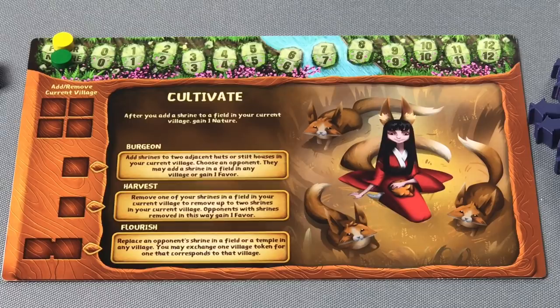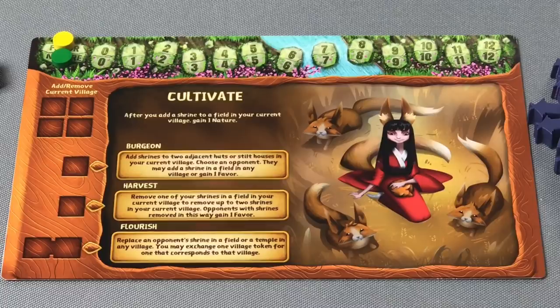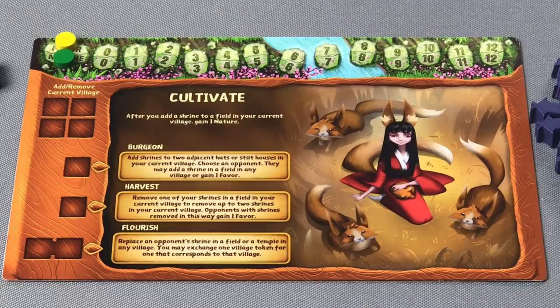These discs will be used to track favor and nature as play progresses. Every Kami in the game has their own unique special abilities that only that Kami or that player will be using throughout the course of gameplay. Every Kami has the ability to add or remove a Shrine in their current village, as indicated on the spaces. All of the other abilities on the board are specific to that particular Kami.